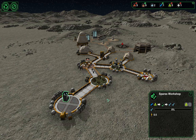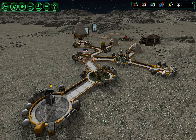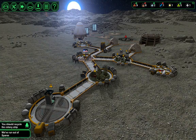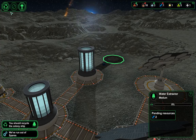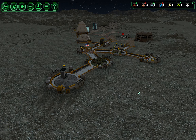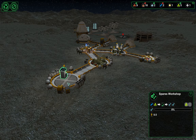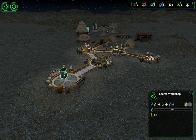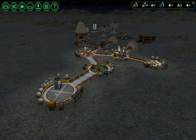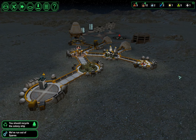We have a metal somewhere, so hopefully that will come through. I'm going to put this on priority because I don't want our engineers carrying anything else. They always prioritize external structures — silly me. I didn't have that on priority, so I don't know if they would have brought that metal to the spares workshop or if they would have still prioritized the external buildings. I guess that's a test I should look at next time. Never hurts to know how the game works so you can plan around it.